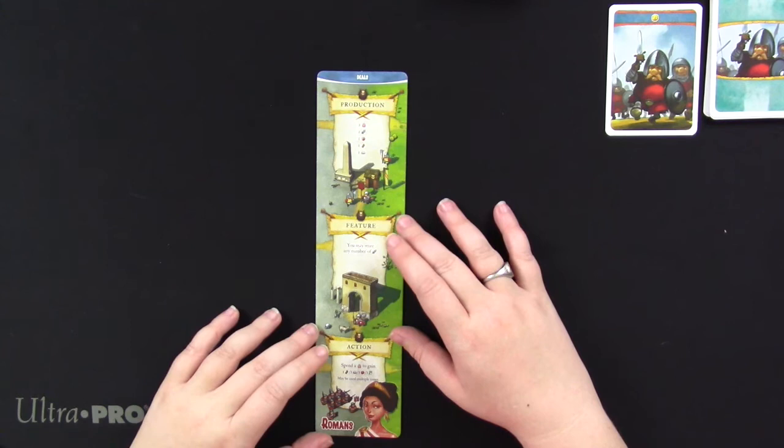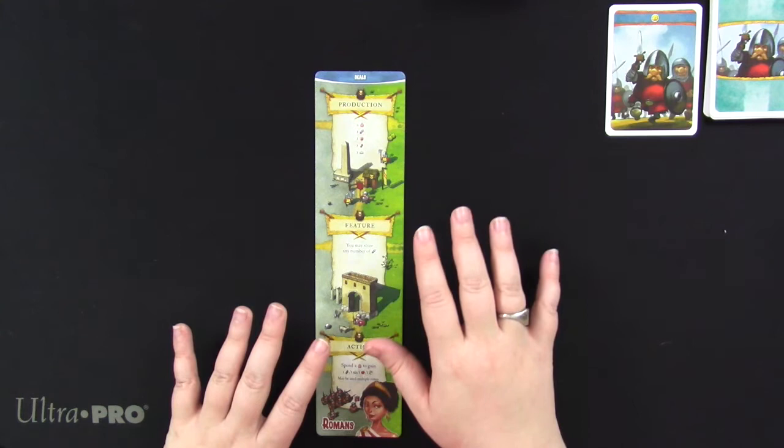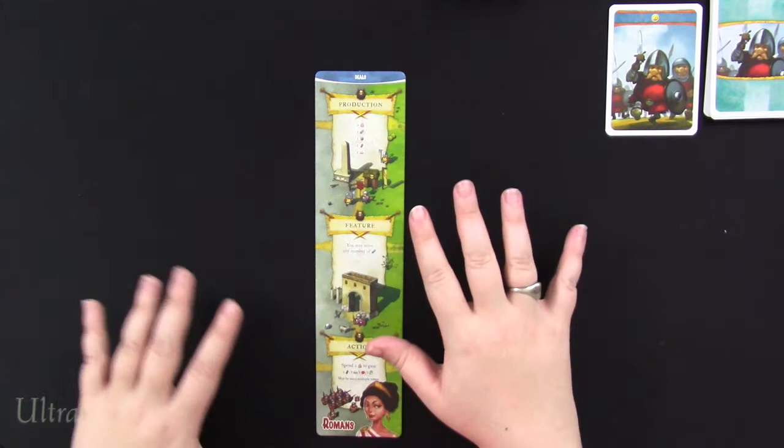I would actually say that the solo for Imperial Settlers is a tighter game. What we're going to be playing for this video is just one game of the basic solo mode, which is great for getting to know how each of the different factions work. Today we'll be playing the Romans, but there are other factions, including two expansion factions that have slightly different powers, balances, and strategies. This game has a lot of depth if you want to learn how to play as multiple different civilizations.